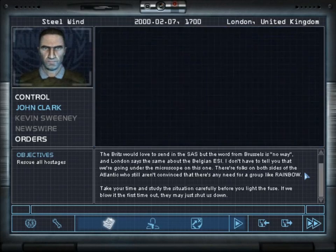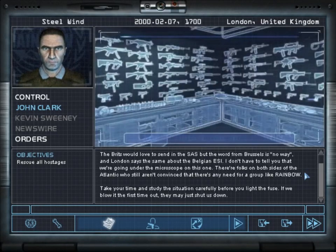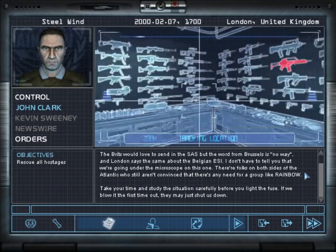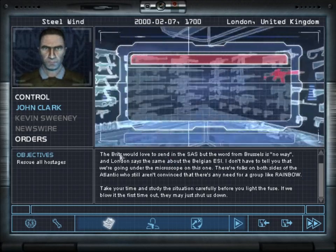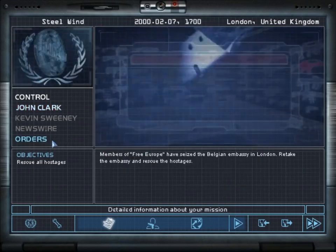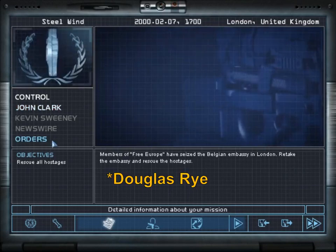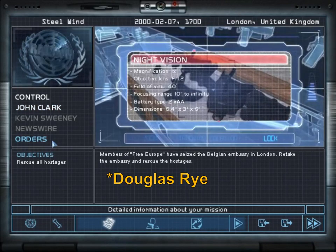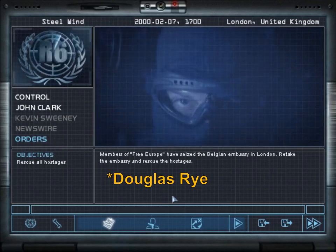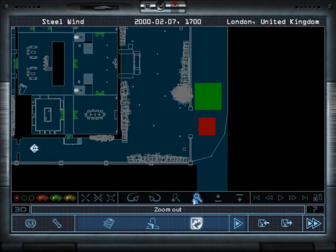I'm going to make these videos as if they are separate from each other, so I'll go through the briefing on both versions. Clark's voice actor just got better through the years — much better in Rogue Spear, and then in Raven Shield it's just much more natural. So here is the mission, here is the embassy.